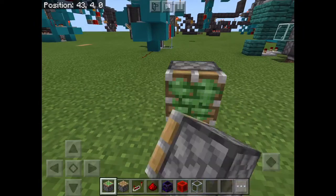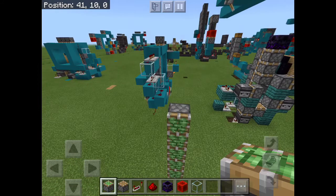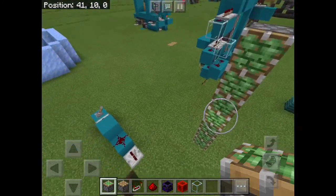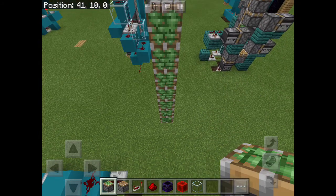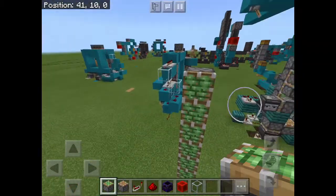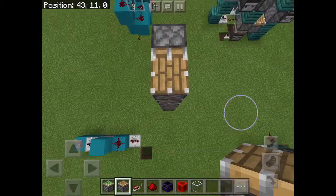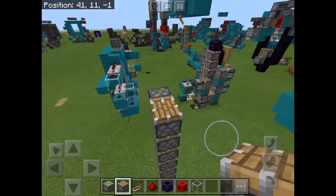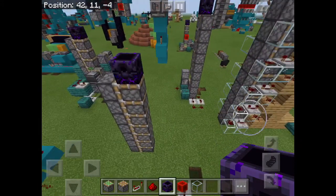You want to get started by placing your sticky pistons like that. How many blocks you want to go up is how many sticky pistons you put down. Same with the regular pistons. And place your immovable object — like a respawn anchor — on top of the last piston.